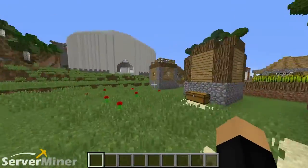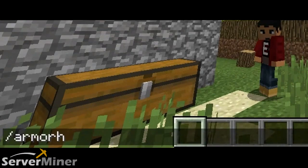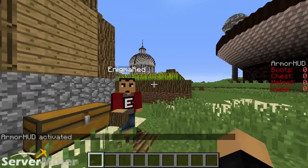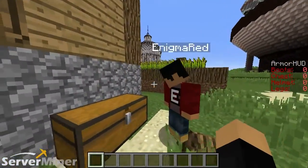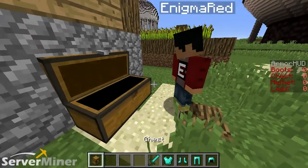There are only a couple of commands for this plugin in particular. All you have to do to activate the plugin is just use /armorHUD on. And of course, if you want to turn the plugin off, you just do /armorHUD off. But turning it on, you can clearly see the list appears on the right side with all the values shown there. Now they're clearly set to zero right now, but when you put on armor, you will see that the values are shown.